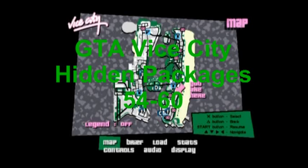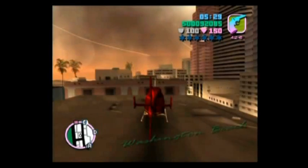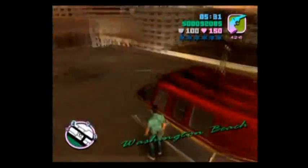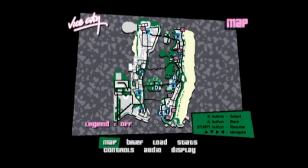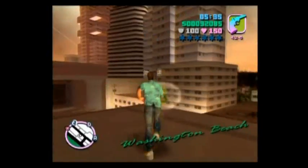Grand Theft Auto Vice City - we're doing the hidden packages 54 through 60. The last set of packages we needed a helicopter, and while keeping the helicopter we're continuing on with the packages.